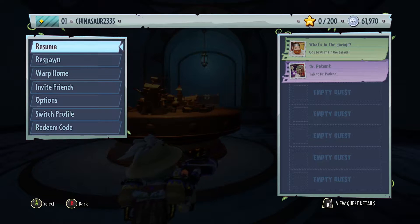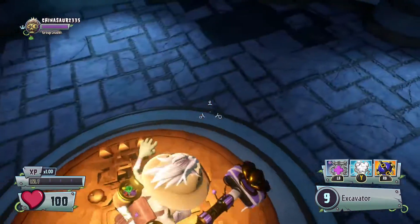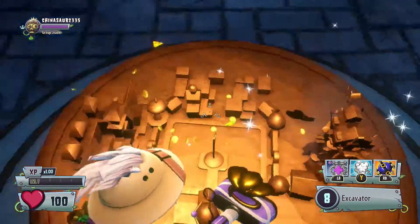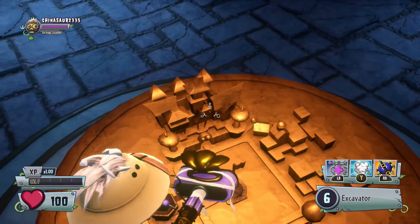Also in the middle of the room, we have a little replica of the backyard battlegrounds. We have Crazy Dave's Treehouse right there, we have the Town Hall, the flag in the middle, and Zomboss' Mansion.